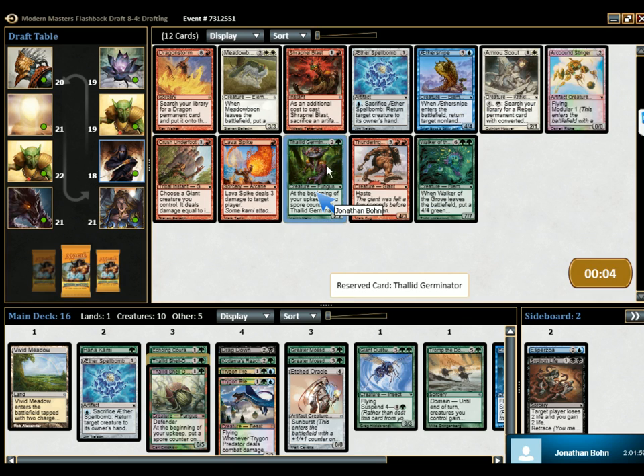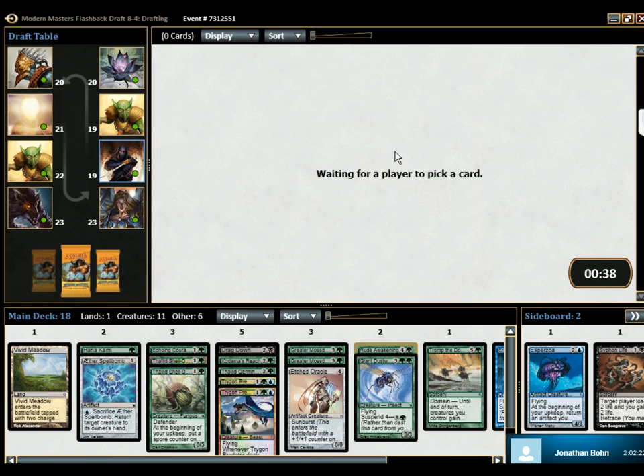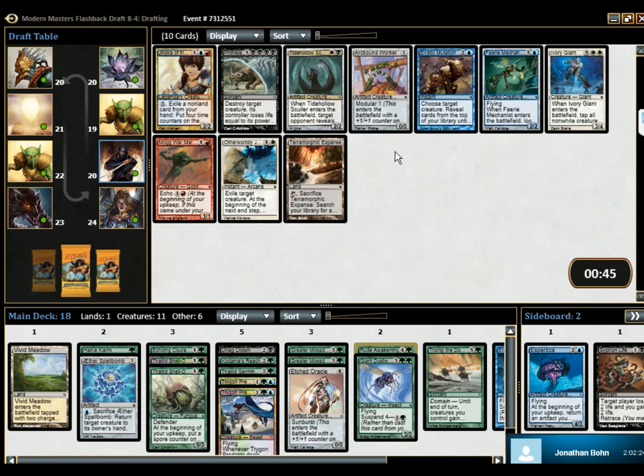You want the Thallids? Sure. Are you certain? Thallid. Rude Awakening — Rude Awakening, or another Thallid? Infinite Thallids, or Rude Awakening. I think this just wins the game. Yeah, Rude Awakening probably wins over that one, definitely. It's just... Rude Awakening. Oh, that's good.